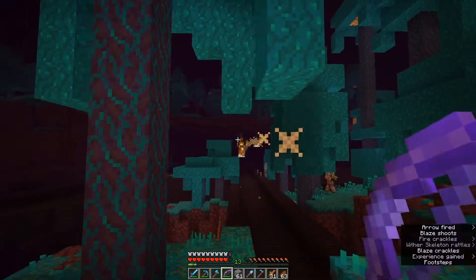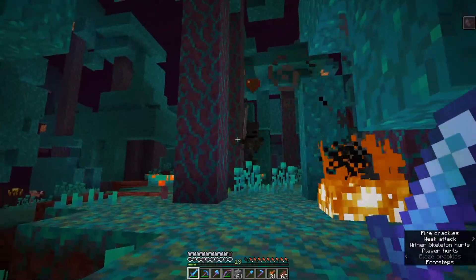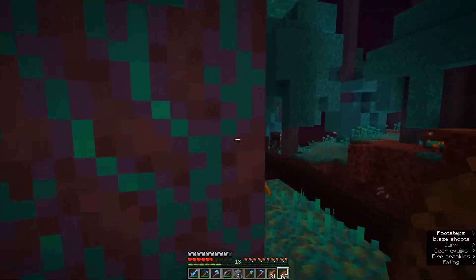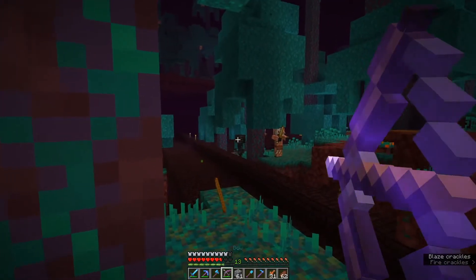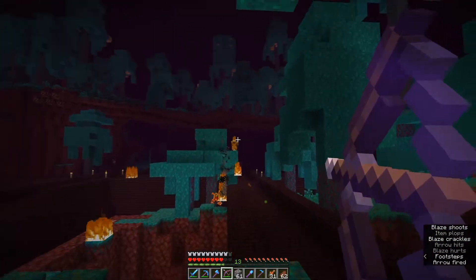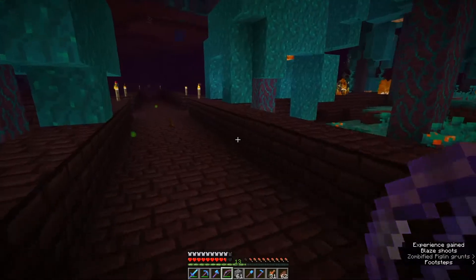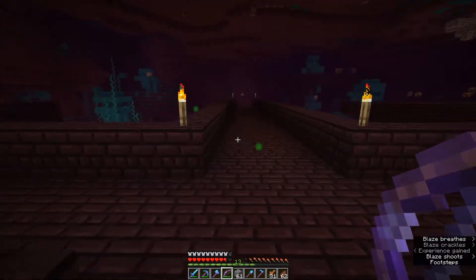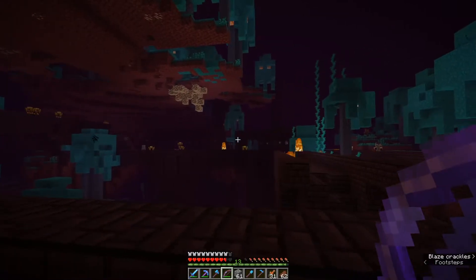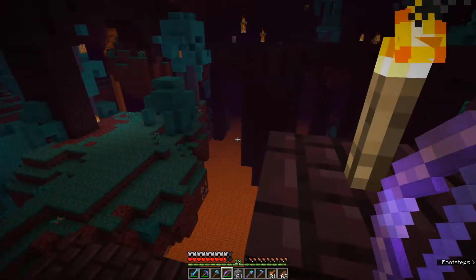We have blazes already swarming and zombie piglins everywhere. This is probably more intense than any other nether fortress I've been in in my Minecraft days. There are zombified piglins everywhere - makes it really difficult to use the bow reliably because if I hit one of them, it's game over. There are so many of them, and wither skeletons coming from everywhere. Look at all those blazes - there must be a spawner up there. This is definitely a good fortress.